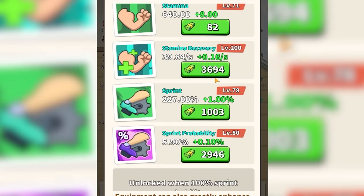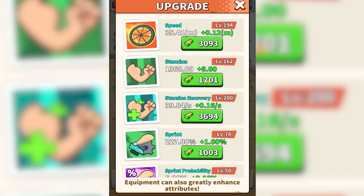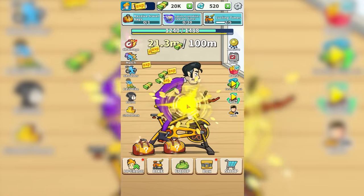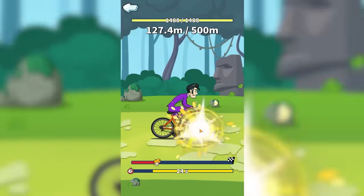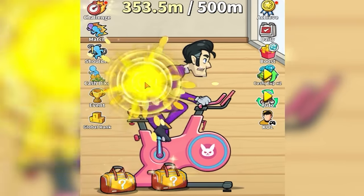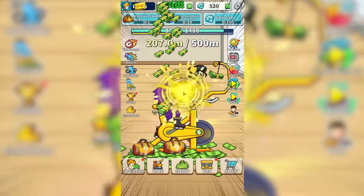Our 100 meter dash now gets us almost $3,000. We have $215,000 to spend — we need stamina recovery, and maybe stamina too at $82 an upgrade. So we'll spend about 60 grand on stamina and the rest on stamina recovery, then one single speed upgrade because he deserves to go fast. Even with the auto-clicker, the stamina recovers faster than we use it. So it's time for a 500 meter race — it's very, very close, but we're going to do it. That means we can upgrade our bike; it needs to go 500 meters now but we get $15,600 for doing it, and it just somehow suits his character.